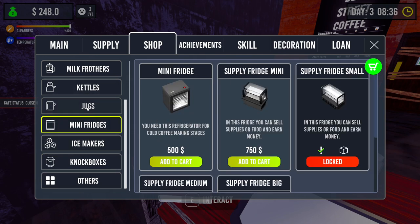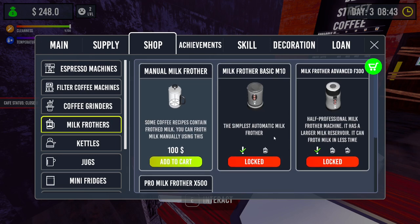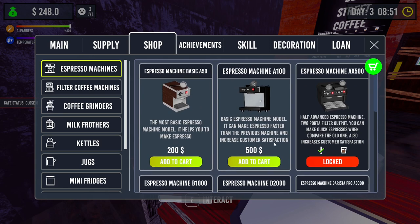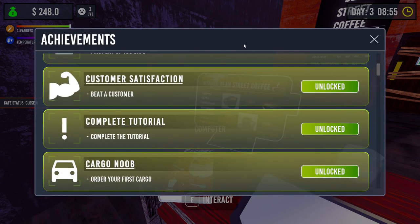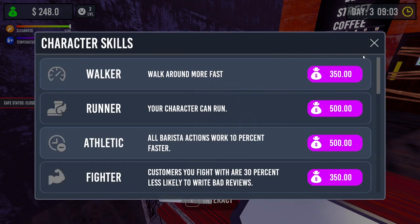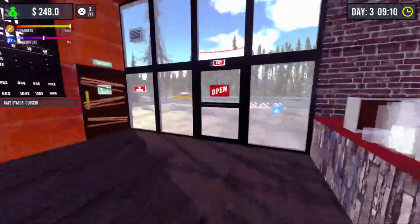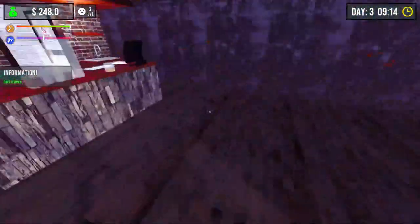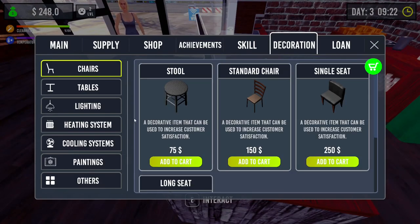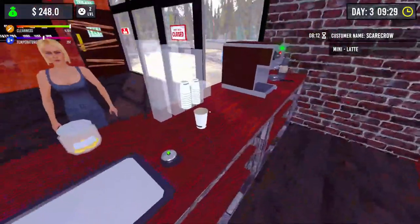Okay, they've got ice makers, fridge supply, fridge. We're a bit far away from those. How much is the next machine? 500. We can't look at the achievement skills - can we upgrade a skill? Oh Jesus Christ, okay I'm not paying money for upgrades yet. We're open people! What about decoration? What is anything I can get here? Still 75, damn, nothing is cheap. Oh hello, you would like a latte? Her name is Scarecrow - Jesus, that's scary.